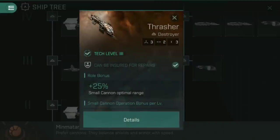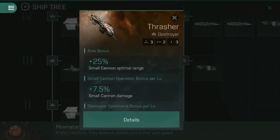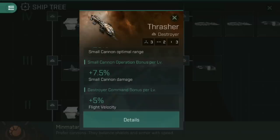So where do you go from here? You sidestep into destroyers and look to upgrade to the Thrasher. I'm not going to go too deep into the Thrasher here as I have done a video entirely on how much I love Thrashers. But the main reason you upgrade into a Thrasher is because you get that third additional high slot, meaning you're immediately hitting three turrets — 50% extra DPS over the Slasher. It then gets 25% small cannon optimal range and 7.5% small cannon damage for each level in small cannon operation. Every pilot starting the game has small cannon operation at level two already, meaning an additional 15% damage right off the bat, and training to level five gives an additional 37.5% small cannon damage on the Thrasher.